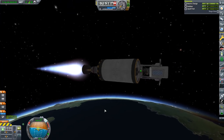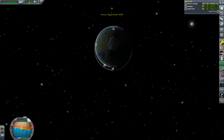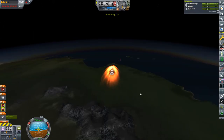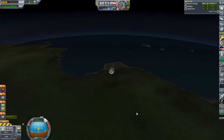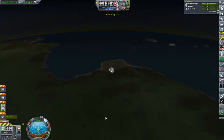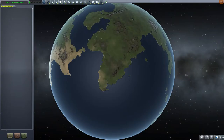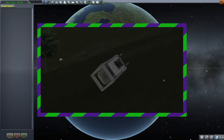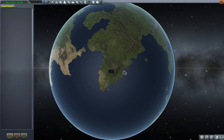Hey guys and welcome back to Kerbal Space Program, Twitchy's modded career mode. Last time we went out and finally got ourselves into orbit, but because of some of the self-restrictions I've placed upon myself in the form of the NIMBY — that is the Not In My Backyard mod — I had to try and pinpoint the landing coming back. First time did well, second time not so much. That means we need to figure out some sort of transportation system from the Kerbal Space Centre west over the mountains towards a little valley where Project Ikea 0.5 lies.